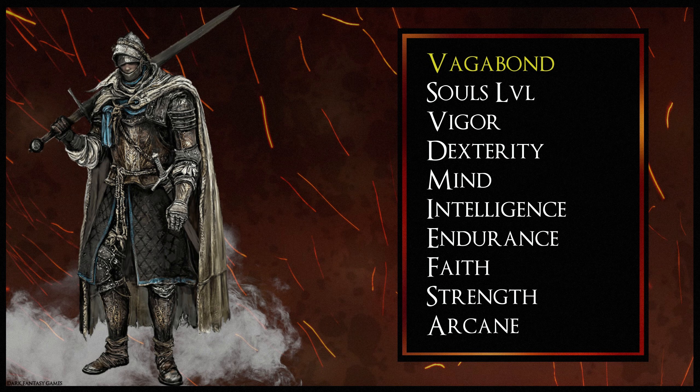Next up is the Vagabond class — pretty much a tank character. For those who want to absorb a lot of incoming damage, this is probably the class to start with. The Vagabond has the highest starting Vigor out of all classes, meaning you'll have a lot more health points. It starts at Soul level 9 with Vigor of 15, Dexterity at 13, Mind at 10, Intelligence 9, Endurance 11, Faith 9, Strength 14 and Arcane 7. Vigor really stands out, alongside high Dexterity and a high Strength level with decent Endurance. The Vagabond starts with a longsword, halberd and heater shield.